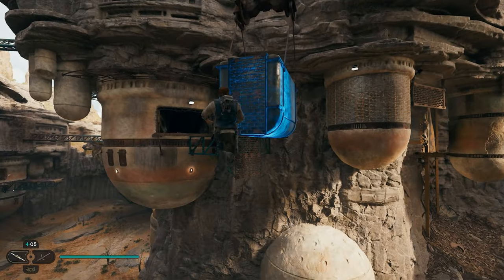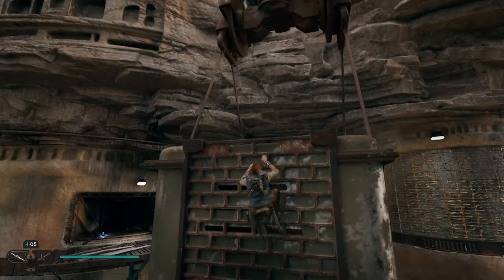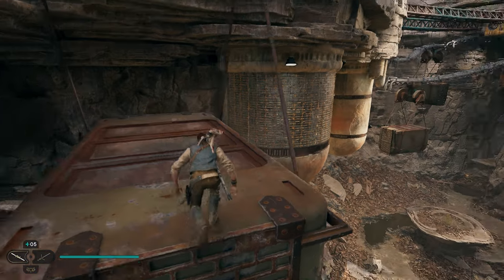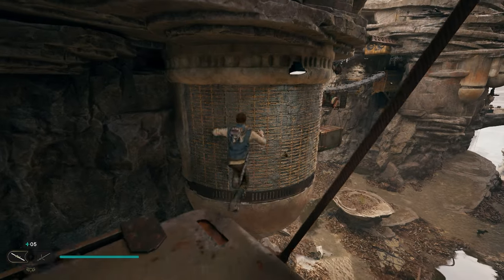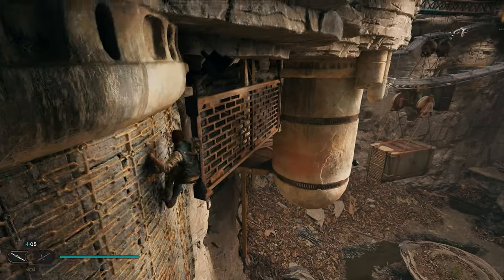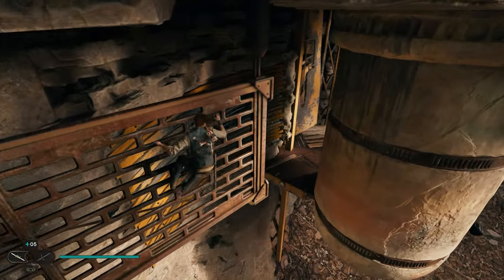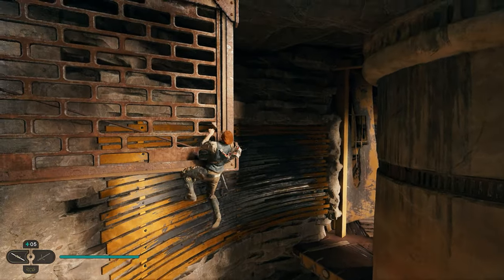Now we're going to run, double jump, and dash — you'll barely grab on. Go up to the top here and onto this thing over here. Dash over here and continue to follow the gate. Once you get over here, dash over to this wall and wall run.